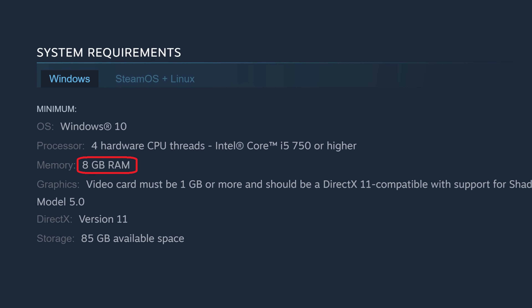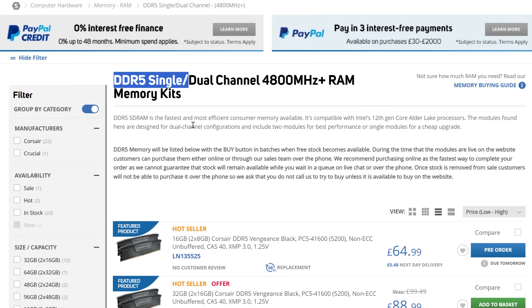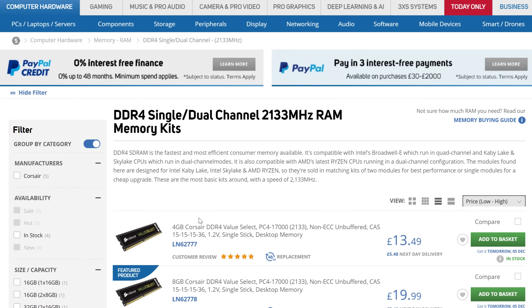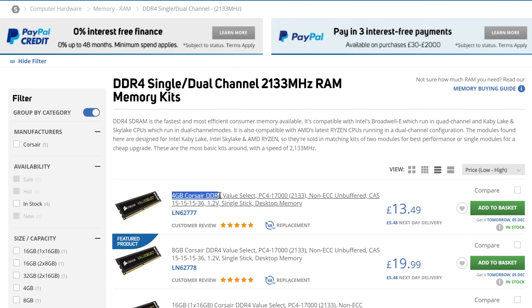Even the 8GB RAM requirement was hard to meet. This rules out DDR5 memory, which seems to come in a minimum of 8GB per stick. And since we need 2 of them, I had to go for the slower DDR4 standard instead, along with a motherboard to match — all simply to get 2 sticks of 4GB.